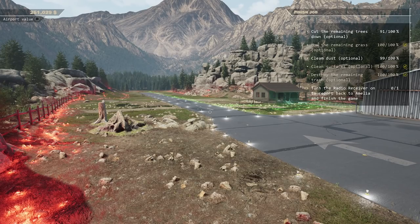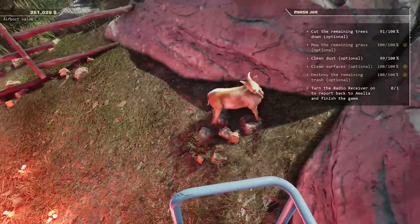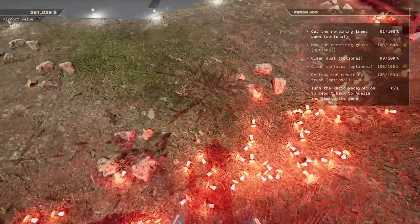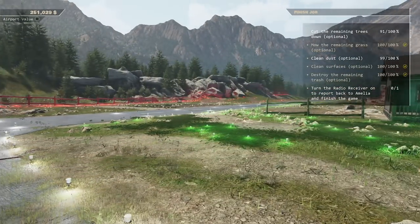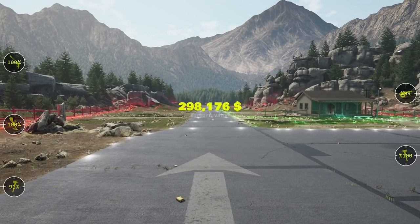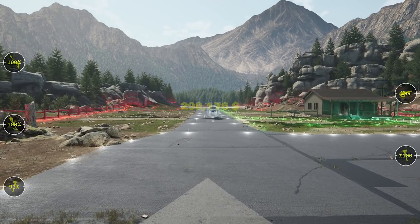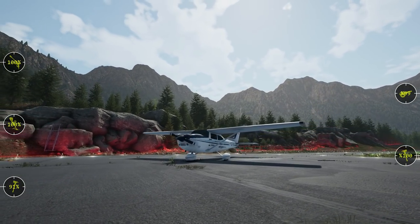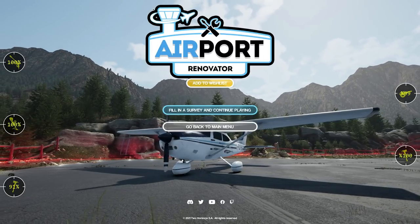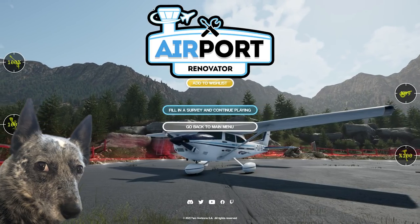If you give this a try and happen to find more of the plants or get 100%, great job - let me know in the comments. This was a pretty good time, other than demon goat chasing me around. We'll actually go talk to Amelia and finish the game - there's a lot you can do with all these lights. $298,000 just for some handyman work, no problem. It's a pretty well modeled Cessna right there. Anyway, if you enjoy this, the demo is free on Steam - if you play it, let me know in the comments. Thanks for watching.